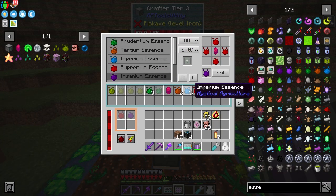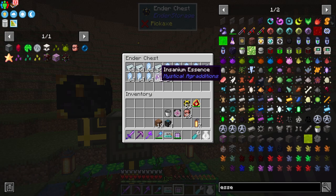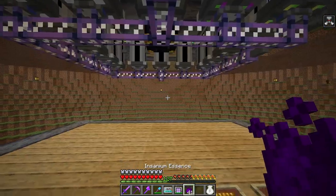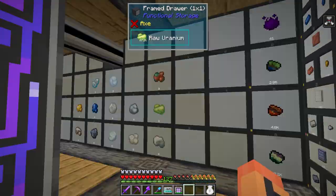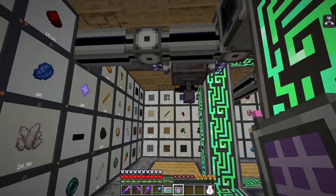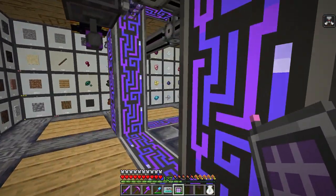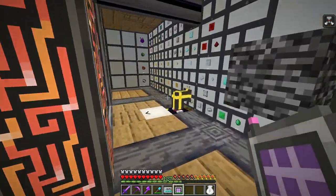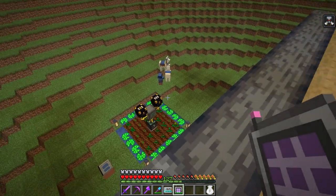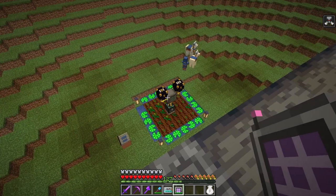I also added two more ender chests here. This one is feeding from the drawer that feeds the inferium into our system from our sifting setups - a little bit coming through there that just goes in here and gets auto crafted. I now have the recipe for insanium as well. I did click remember on the slot for the imperium and I just output it here. It's getting caught right now because I don't have a drawer yet and apparently I need some void upgrades on certus and storage upgrades on osmium. Let me go ahead and get this into a drawer real quick.